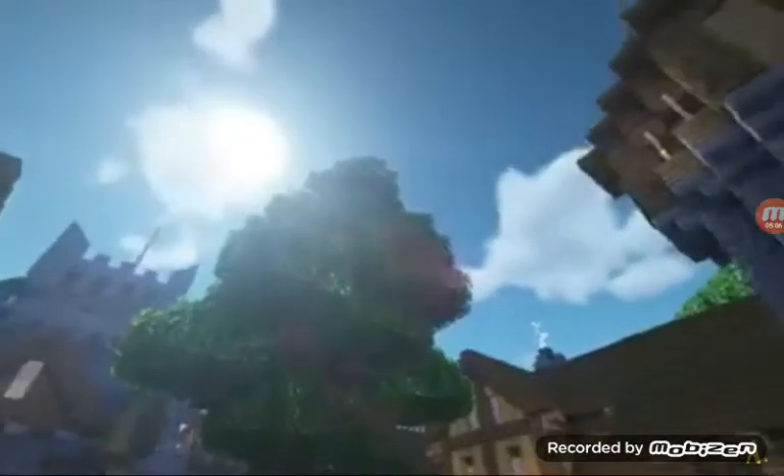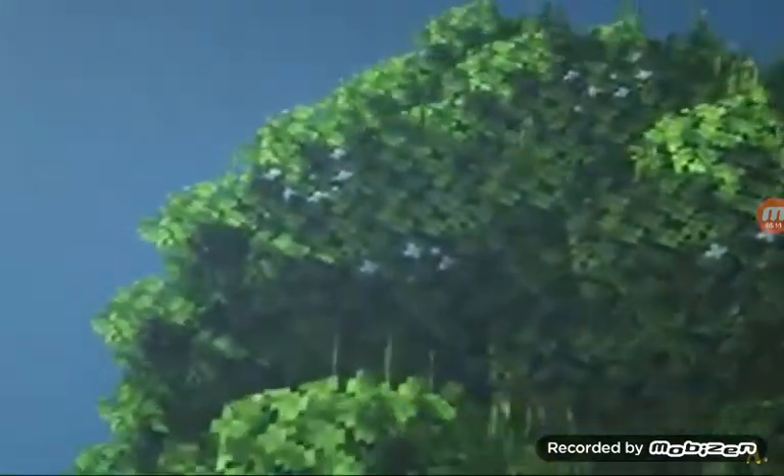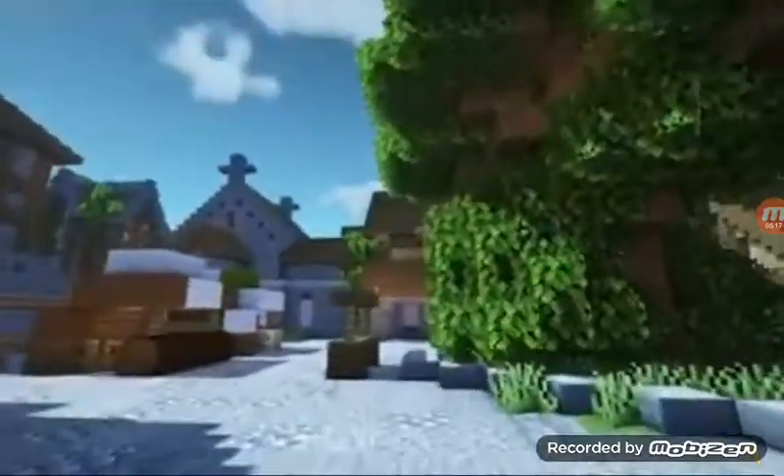This next resource pack is called Better Leaves. Now this just makes it so the leaves in the game are 3D and look so much more pretty. And this next Minecraft resource pack is called Round Trees. This basically just makes the logs rounded, which is so cool.